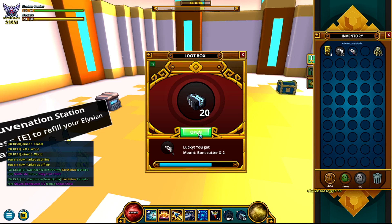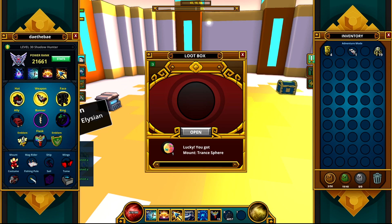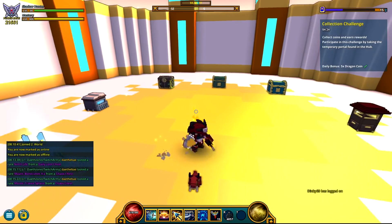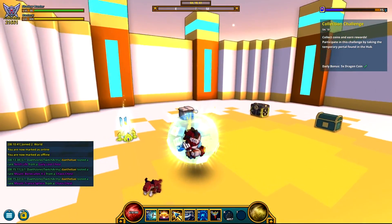We got the bone cutter but we already have that so we didn't need it. Let's see — will we get the new mount? We did! We got the new mount, nice. It cannot be traded, of course, like most things you get from there. The trance sphere — right here, this is what it looks like.